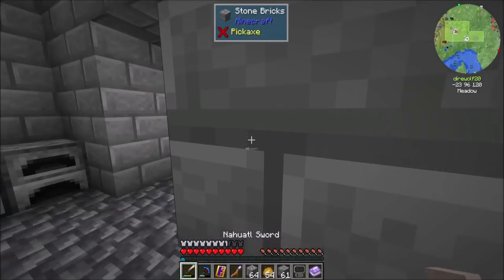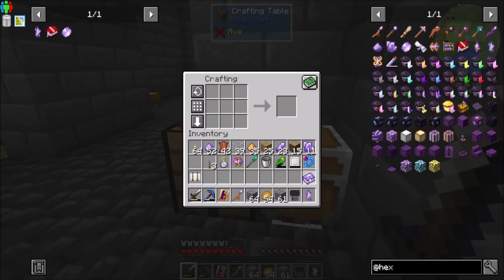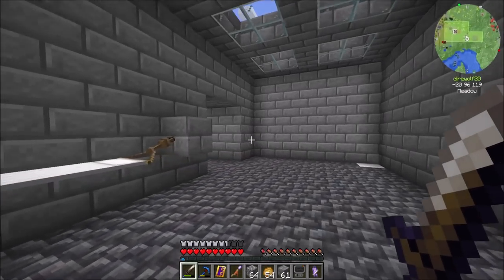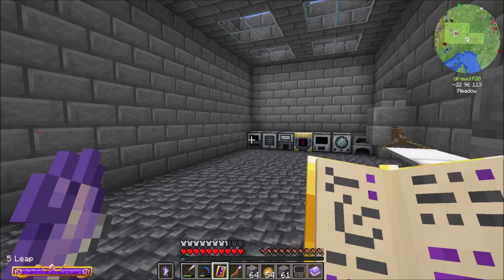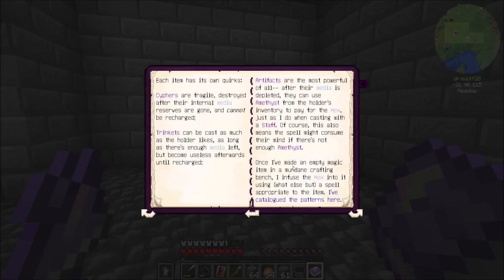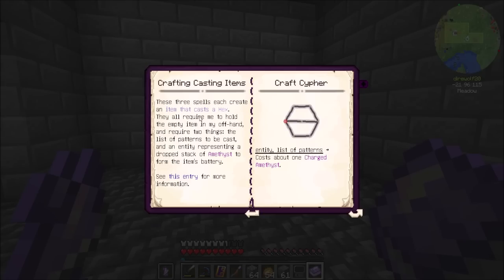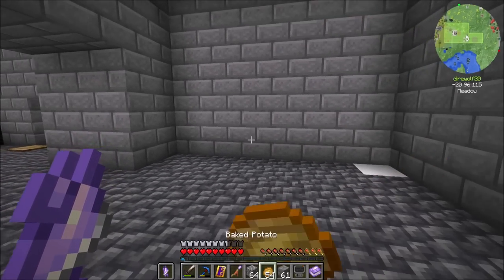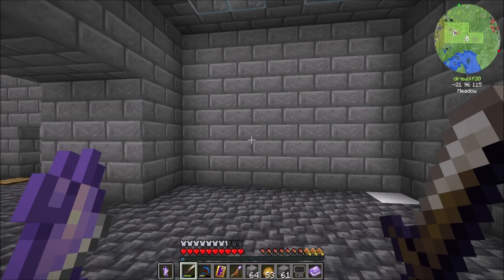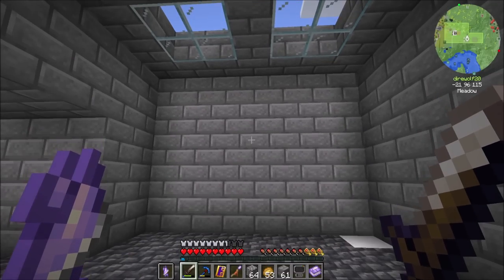So we definitely want to try out trinkets today. I'm going to make one and see how it goes. I think it'll also be super cool once we get into spell books. We'll figure that all out as time goes by. Let's start with a simple one — the break block spell. Then we'll probably come up with some more complex things. Just like with Psy, there's some really complex stuff you can make that does some really powerful things.